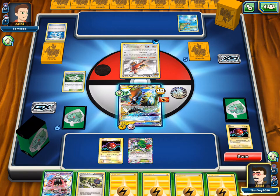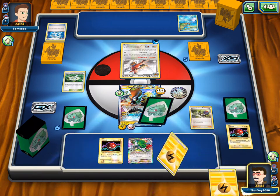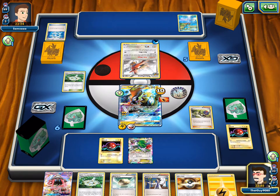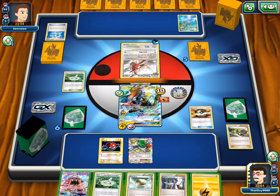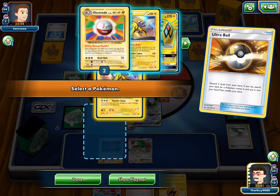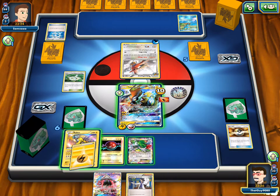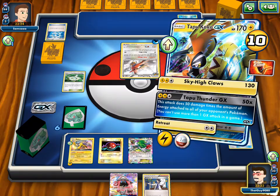What does Ace Trainer do? You can only play this card when you have more prize cards left than your opponent. And then your opponent shuffles in and draws three, you shuffle in and draw six. And Greninja's known to play that. I'm gonna grab a Raikou here so we can have one on the bench. Then we have an energy attach this turn. We're gonna attach the Energy, and then we can see what we want to do next turn. And right now we're just gonna Sky High Claws for 130.